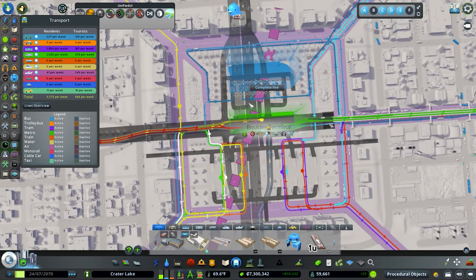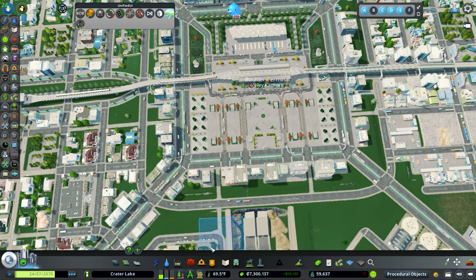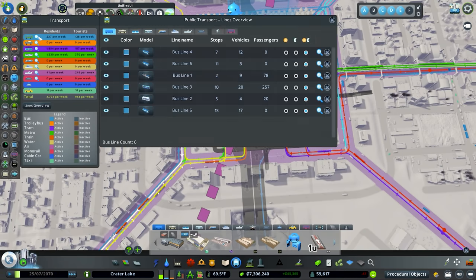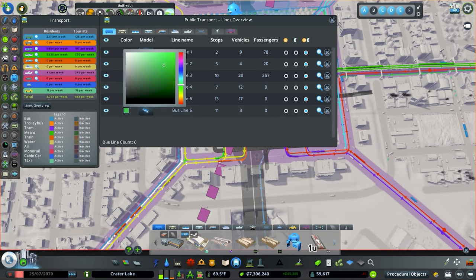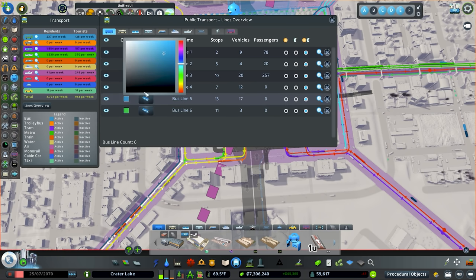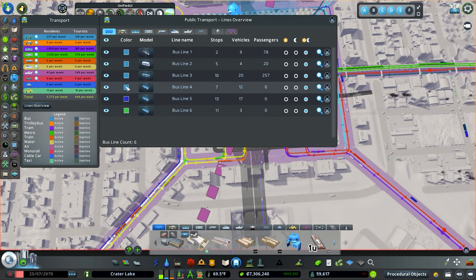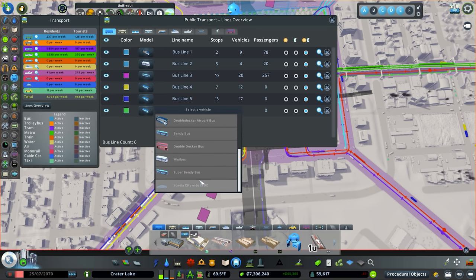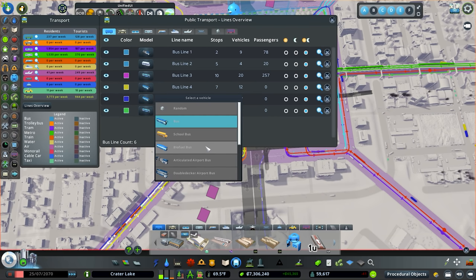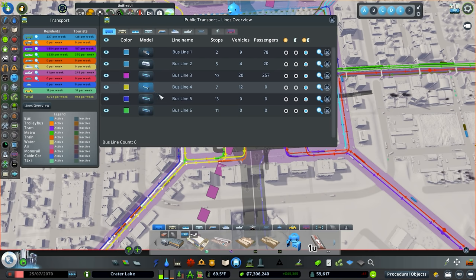Before we get too crazy, I think we're going to leave it at that because with all these buses coming out, we need to come in and change the colors. We'll do green, blue, yellow, and go magenta for the downtown one. I want to turn these into the super bendy buses - those ones that hold I think a hundred people. Voila, there we go.